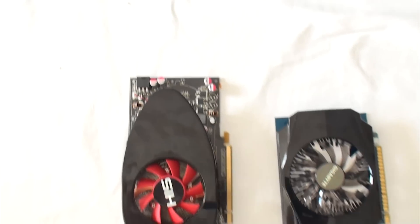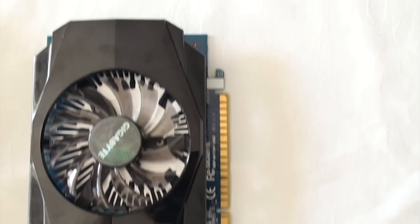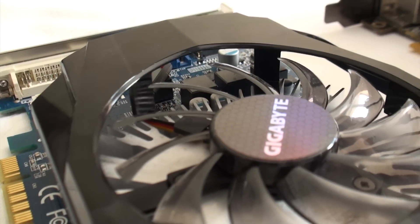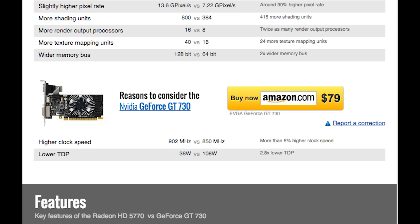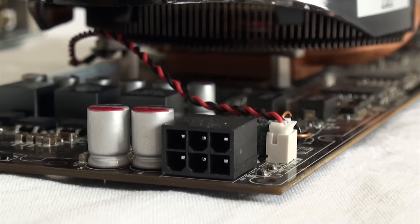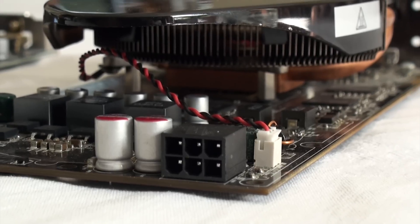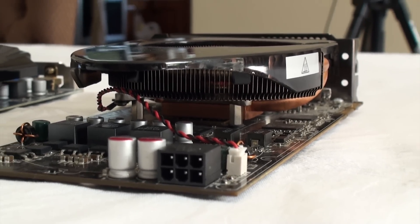That's not to say the GT 730 has no advantages over the old Radeon. For example, it runs happily on 38 watts with no need for an extra 6-pin power connector, whereas the Radeon requires almost triple that at 108 watts, needing a 6-pin auxiliary power input and a power supply above 375 watts just to be safe.